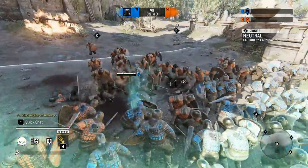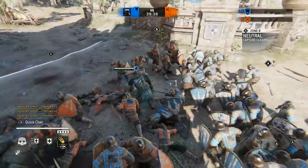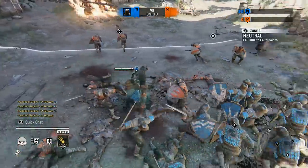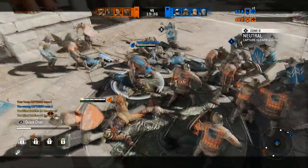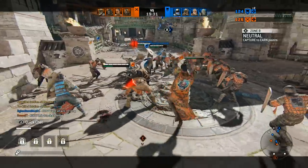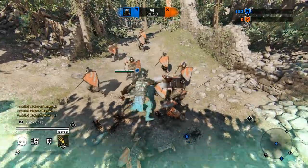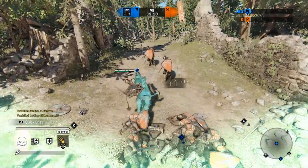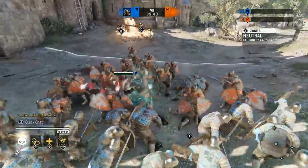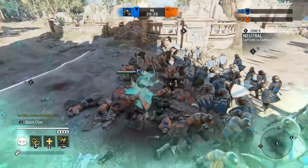Next up is Conqueror. Despite the nerf to heal on block, he's still extremely safe at clearing mid. The unlocked zone leaves you in a full block stance while clearing minions and also healing from the kills. People will try and time unblockables so be aware of that, but he's still a decent character to mess about in mid. Characters might have a different role in the match yet are pretty good at clearing mid. One of these is Raider — your job isn't to sit and defend mid but to roam around, but your triple light chain while unlocked has really good clear.